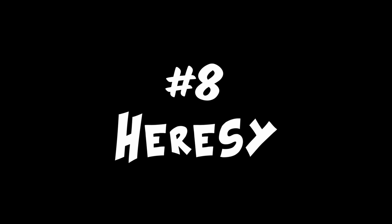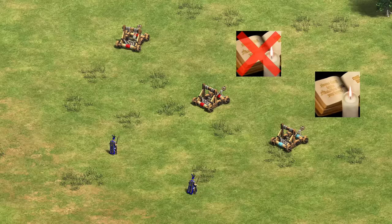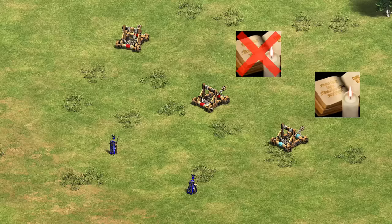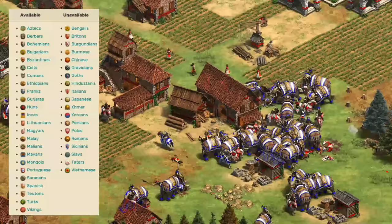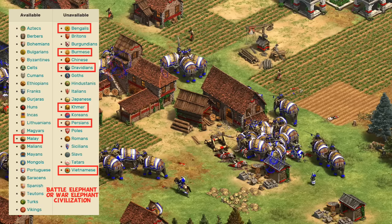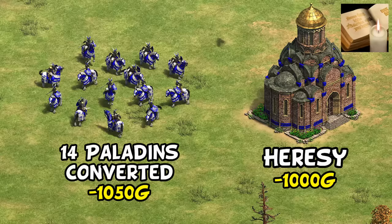Moving on to number 8, we have the related tech Heresy, which costs 1,000 gold and makes any of your converted units die. I only place this one step further up the list, and yet I'd say this tech is much more useful than Faith, partly because it's available in Castle Age, so you're able to use it much earlier. The main selling feature of this tech is that it removes the damage that can be done by your unit after it's converted, which in the case of a mangonel or onager can be pretty substantial. The problem is a lot of civs that would really benefit from Heresy don't get it for game balance reasons, with battle and war elephants being the obvious examples — Malay is the one exception to have battle elephants and this tech. Mostly, this ends up being used by paladin civs, and the vast majority of paladin civs have it, though even then, you need to save 14 paladins in order to deny your opponent more gold worth of units than the tech cost in the first place.